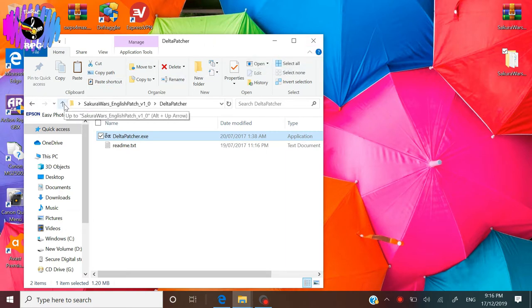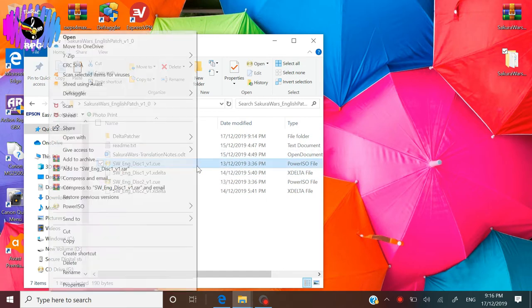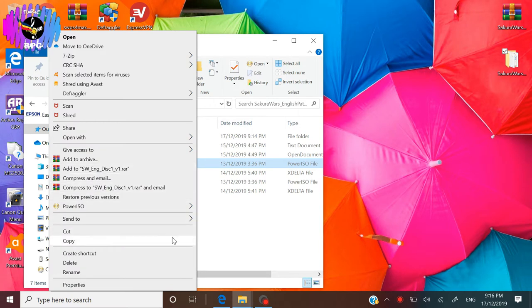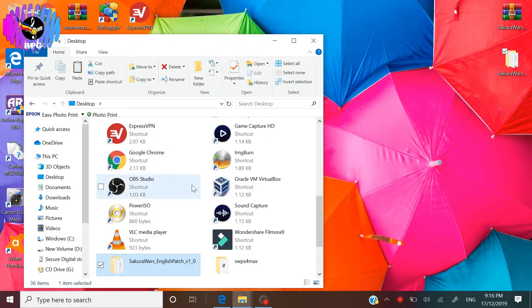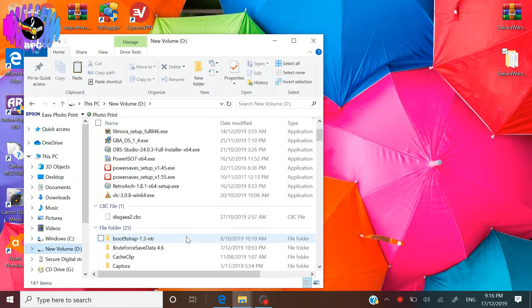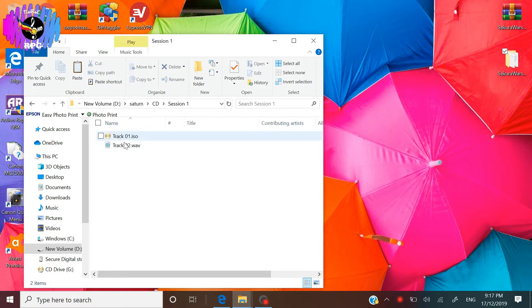Go back to your English patch files and copy the file SW English Disk 1 Version 1 CUE, then put it inside the subfolder of your ripped Disc 1 game. Go to your Saturn folder, inside CD and Session 1, and paste the CUE file along with Track 01 and Track 02. We will do the whole patching process with Disc 2 of the game as well.